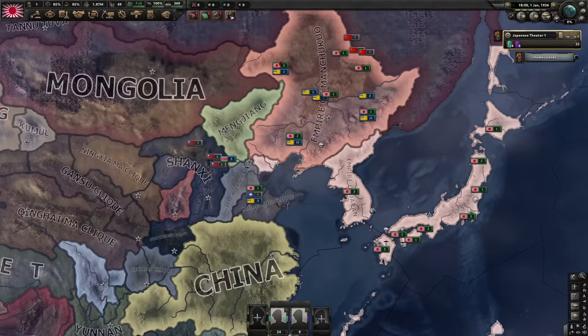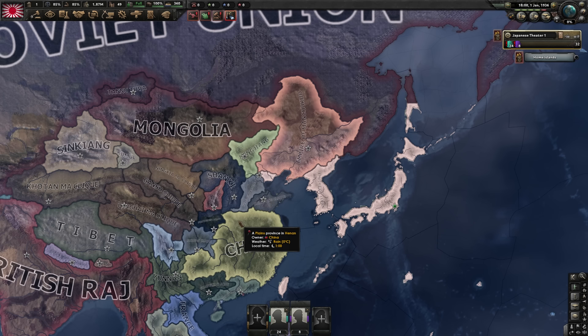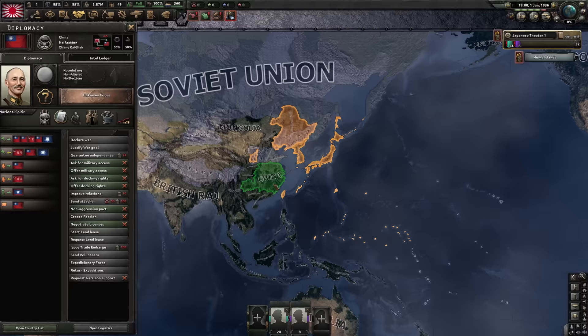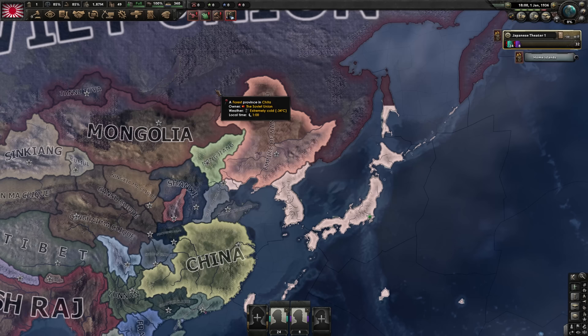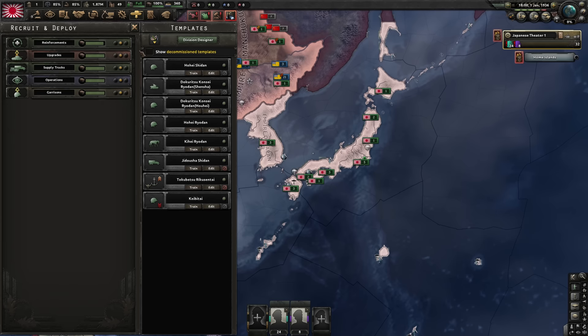As Japan, we will want to take over China as fast as possible to start building compliance there. That makes us very powerful and able to deal with the other powers. In vanilla, AI Japan has become a lot less overpowered — it used to always capitulate China, but now it's more realistic where it will get stuck in China and China will continue to resist and Japan's empire will fall apart. If you're decent at the game, that won't happen to a player. It's very, very easy in vanilla.